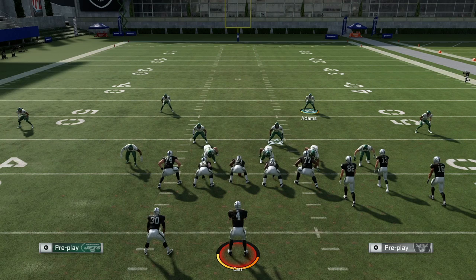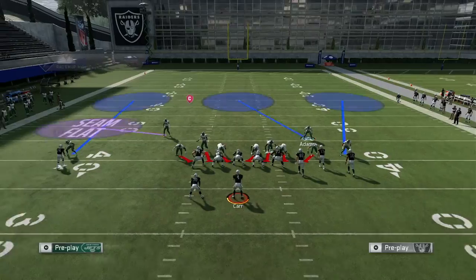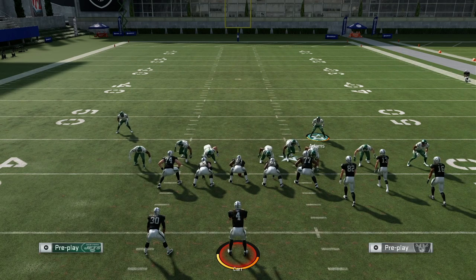After you globally blitz your linebackers that's the first thing you need to do. I'm going to play press coverage — press and triangle then down on the d-pad — and look at that, they both shot down. Now they don't always go down on the first try. Sometimes you have to keep pressing and it doesn't have to be press. It could be show blitz, it could be baseline, it could even be spread your line. You pretty much just need to make any type of defensive adjustment after you globally blitz your linebackers and that will bring them in the gaps.